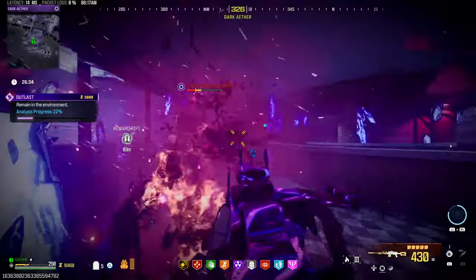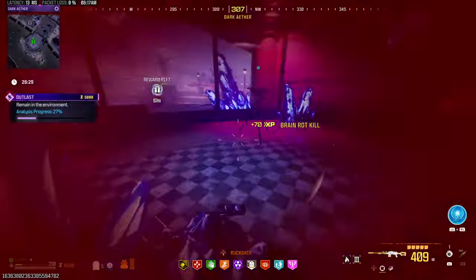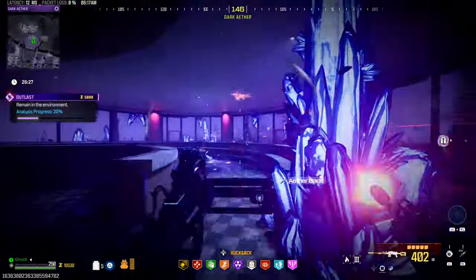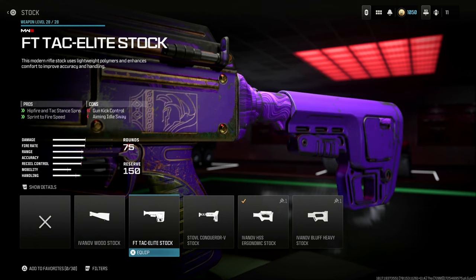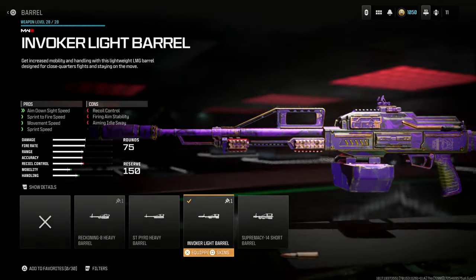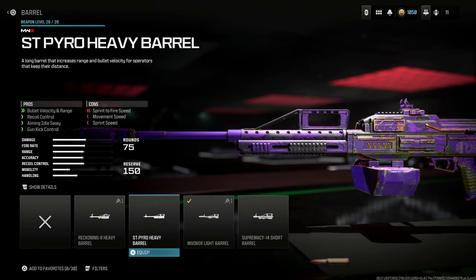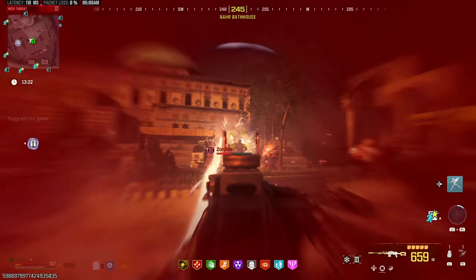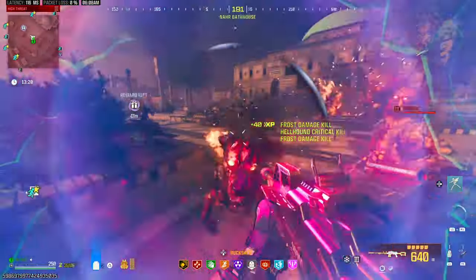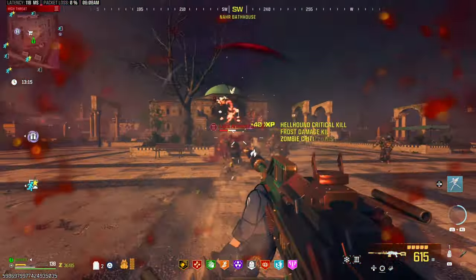My suggestions: add Incendiary Rounds on it, have a Napalm ammo mod or get one in-game. Use a lighter stock — I'd use the FT Tank Dash Elite Stock — and change the barrel to the ST Pyro Heavy Barrel. If you're interested, give it a try with those suggested attachments and let me know what you find. I'd appreciate any feedback and comments. That said, the Week 7 reward is not a big deal — that's the bottom line. Appreciate all the likes and subscribes. See you guys in the next one, cheers.